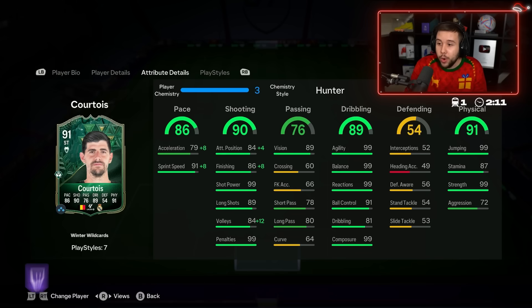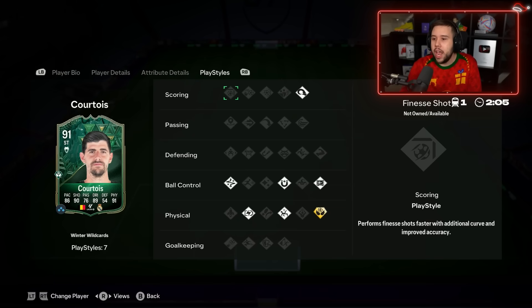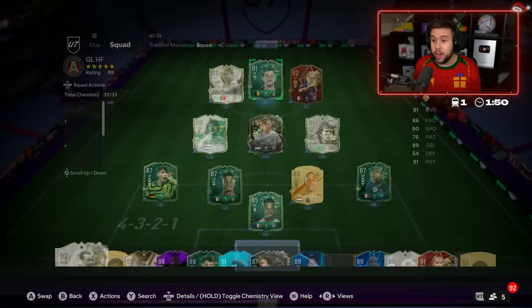The dribbling looks very good for a six-foot-six player. 99 strength as well, 99 jumping, he has Aerial Plus and plenty of good play styles. It's just the 49 heading accuracy which can be a little bit questionable. We'll see how good the heading accuracy is, if he scores headers today — but he looks good. He costs a good amount, but he does look very, very good.